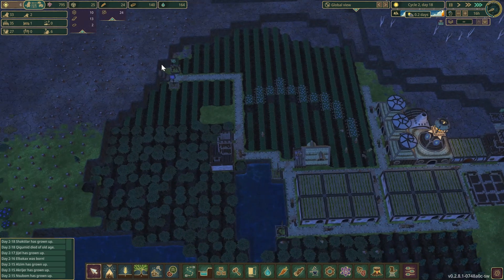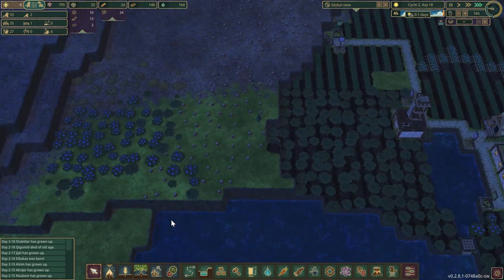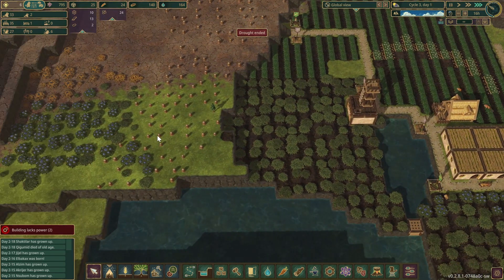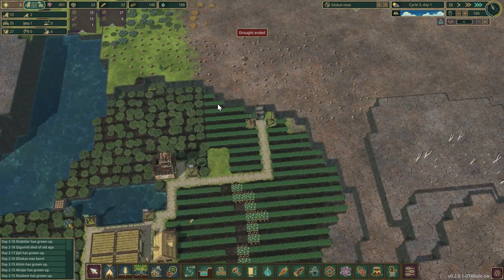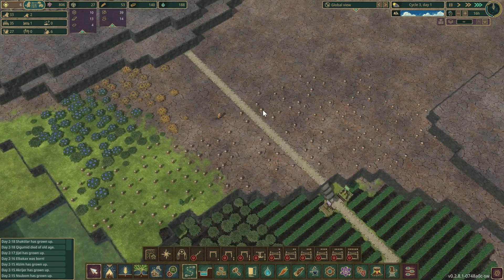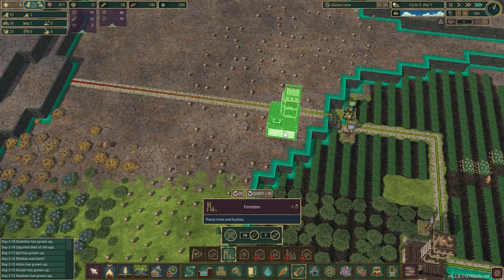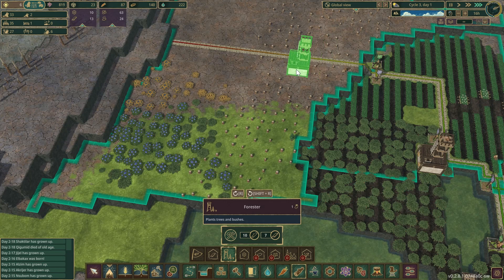We need to stop the population from going up any further because now we have very little food. Maybe put in some more berry bushes. The drought's over — lovely. Let's put in another forester and have it reach all the way over into that corner.